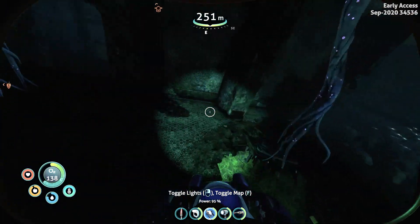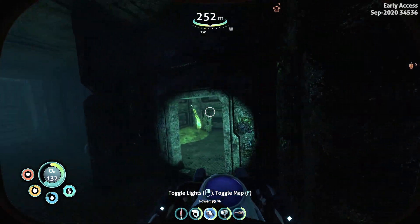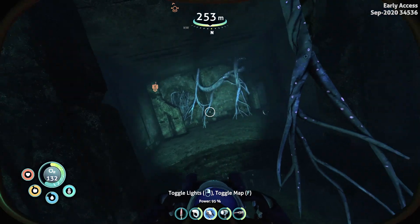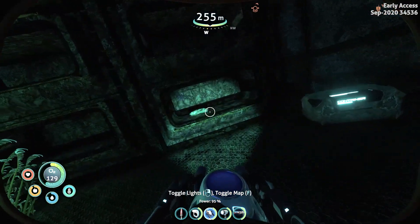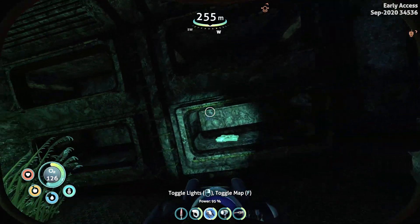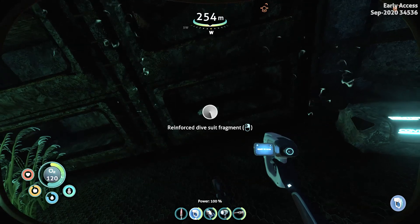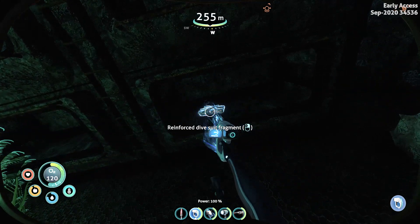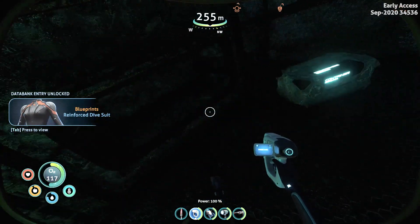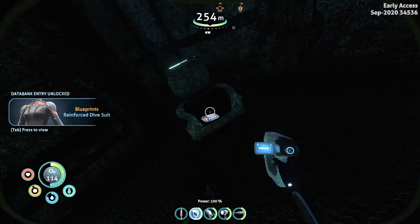Anyway, you enter through here. There will be a room on the left side, but that is not it. You will enter the room on the right side. Once you enter through here, there it is in the bunk bed — you will find the reinforced dive suit blueprint. Scan that in. Now you have learned how to get the reinforced dive suit.